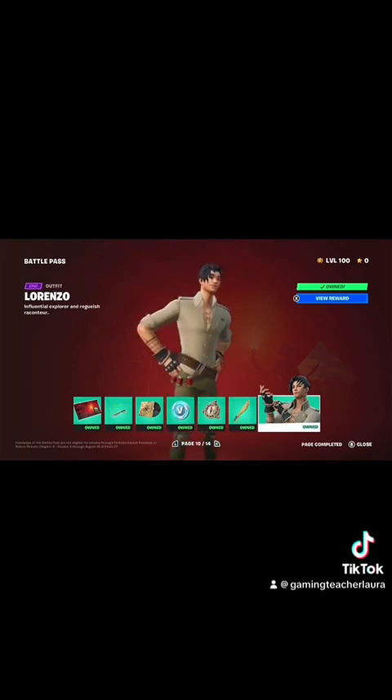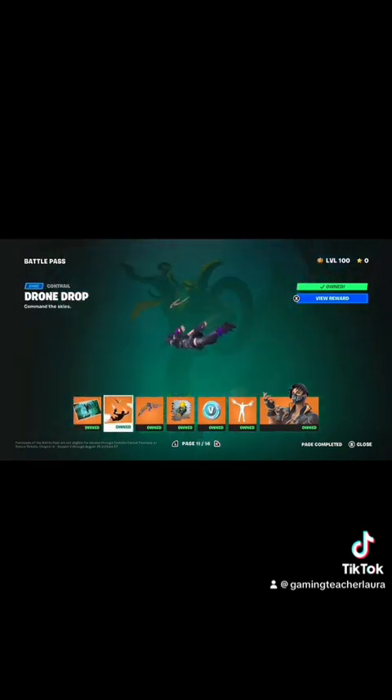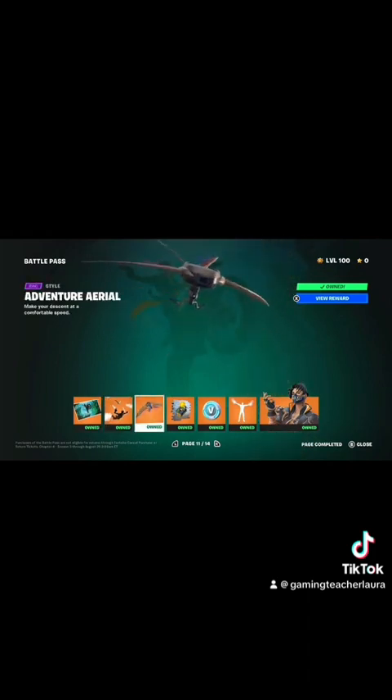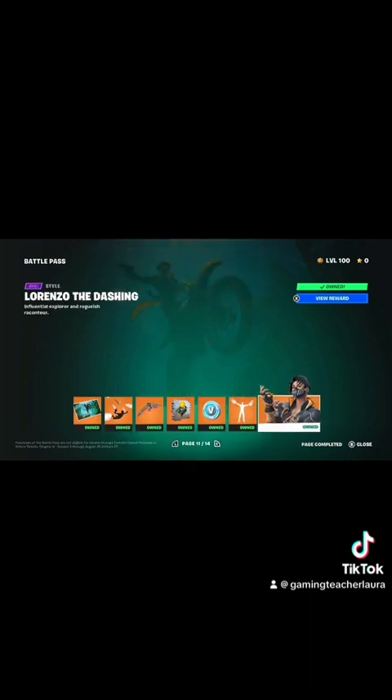I like this version of Lorenzo okay, but it's not my favorite version because I like Lorenzo the Dashing a whole lot better — it looks a lot like a K-drama. I like his contrail; that looks pretty cool, not too flashy. I like the glider; I haven't used it yet but it looks super cool. I like this emote too — pretty cool how we've got some flares going. And I really like this Lorenzo; I'll eventually use him. He looks like something I'll probably use more around Halloween, but I think he looks super cool. Definitely one of my favorites in this season's battle pass.